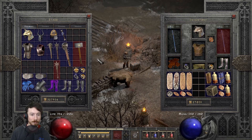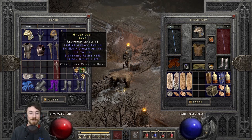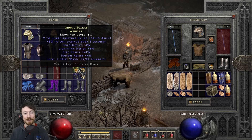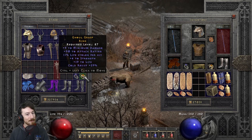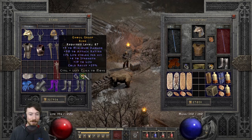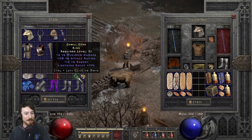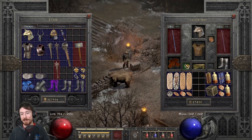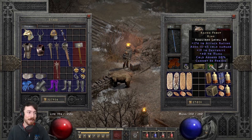For jewelry, look for resistances and life steal on rings. I crafted one with really high life steal — you probably won't find one quite like that. Otherwise look for resistances, life, and attack rating. Raven Frost is essentially mandatory as a melee character — mainly for cannot be frozen. If you're using Durial Shell you already have cannot be frozen, but you need it somewhere.